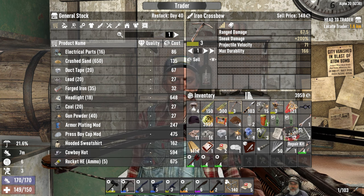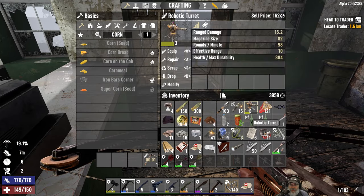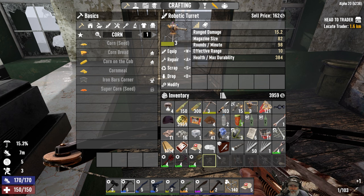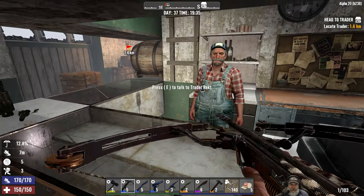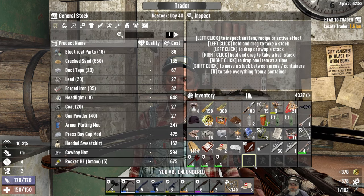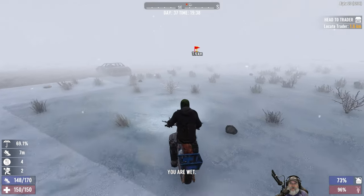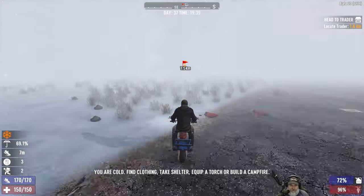We do have 12 repair kits. Let's repair that. This is the only robotic turret we currently have so maybe I'll hang on to that for the moment. Let's sell them this crossbow - 378 duke, nice! Let's go open this trade route and then tomorrow Rex should have tier threes for us.